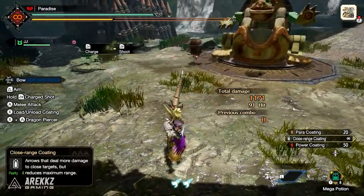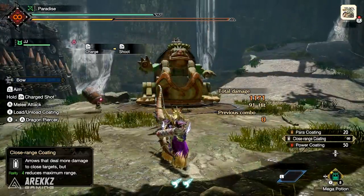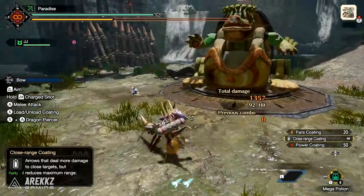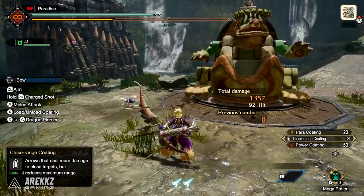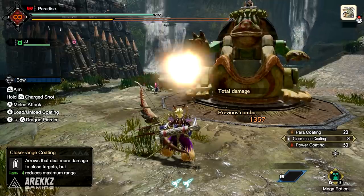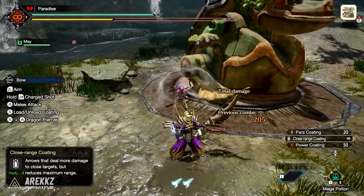Personally, I love the Giga Barrel Bombay ability, I think it's really funny and it's always a blast when you see it happen in both single player and multiplayer hunts. So keep an eye out for the Giga Barrel Bombay on the Bombardier class Palicos, however if you are looking for those buffs you might want to go with the Fighter class for the Rousing Roar.